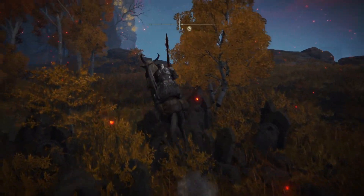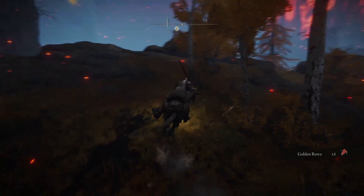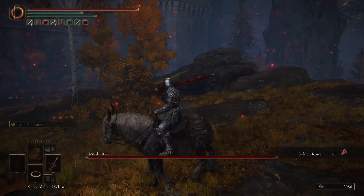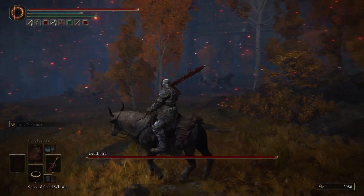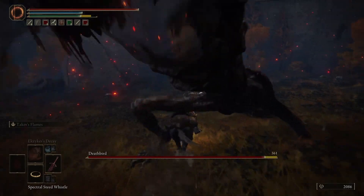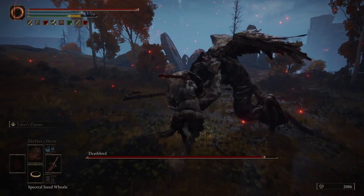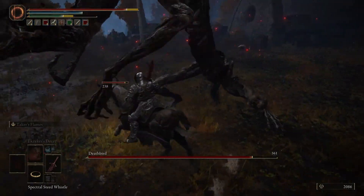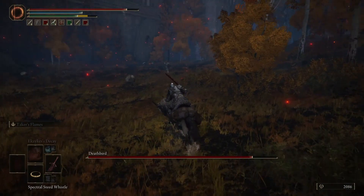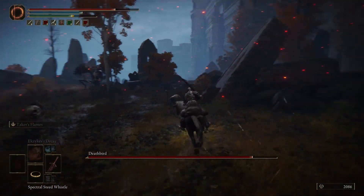Once you get there, an enemy called the Death Bird will spawn — kind of a freaky enemy. There will also be little skulls on the ground as you can see. Make sure you come there at night. Once you eliminate the Death Bird, you're going to get the shield. It's kind of a weird drop for this enemy, but yeah, that's it. These are the skulls that spawn on the ground.